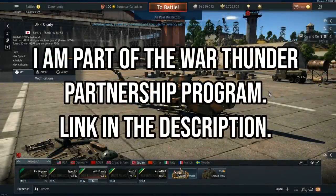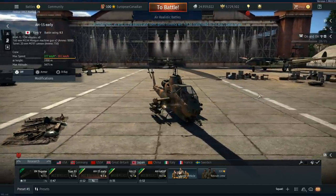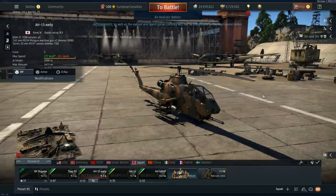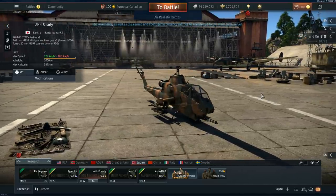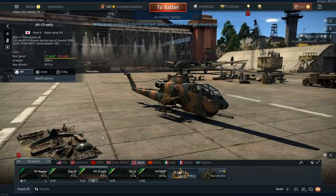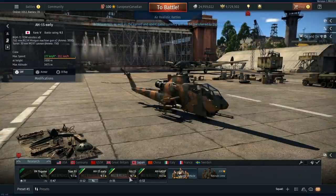Hello everyone, hope you're doing well. Today we're back on the update 1.98 dev server and it's time to have a look at three new vehicles. And not just three new vehicles, a new mechanic which will probably scare you. The three new vehicles are pretty much the Japanese helicopter tech tree: the H-1S Early, the H-1S, and the H-64 DJP.